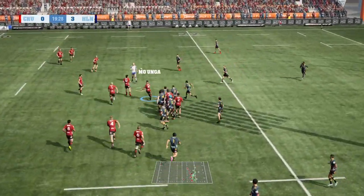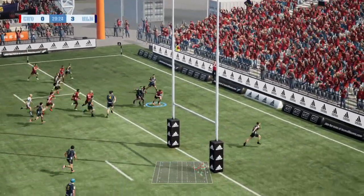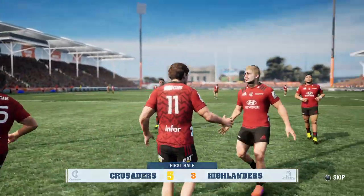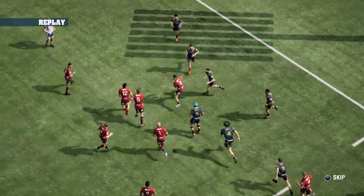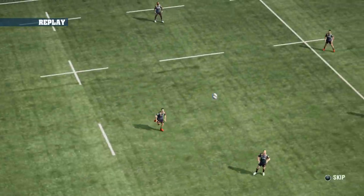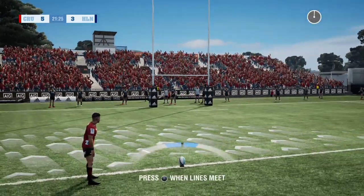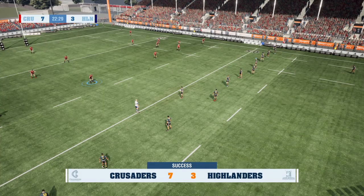Nicely taken there, and now the Crusaders are going to score an easy try. Well, that was quite simple. Good try, George Bridge! Simply quick hands through the backline that led to this try. The Crusaders take the lead at 20 minutes in. Seven points to three, Crusaders over the Highlanders — not looking too bad at the moment.